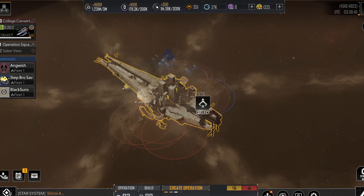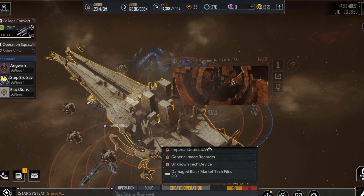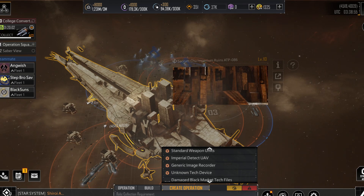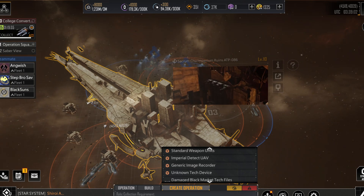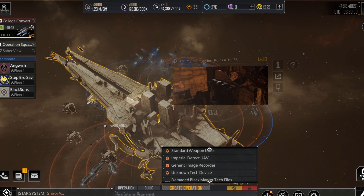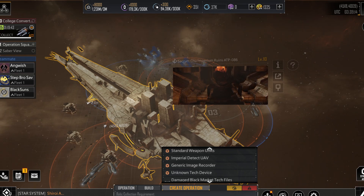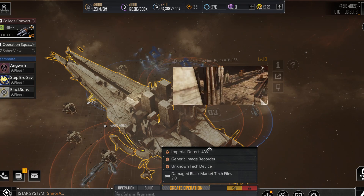The ruins have rewards inside of them. The standard rewards are more or less useless — they take up a lot of cargo space and get turned in for points. These points reward you with up to 50 Nomo points, which can be used to purchase skins and things like that. It's not really relevant for most free-to-play players.